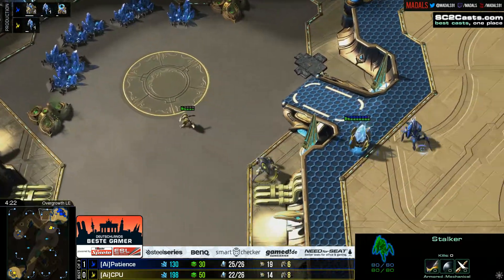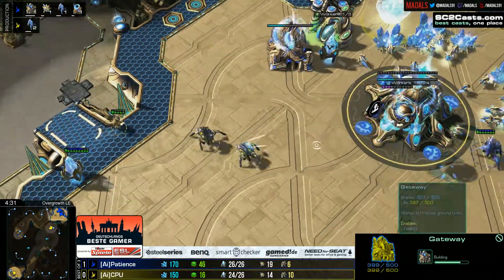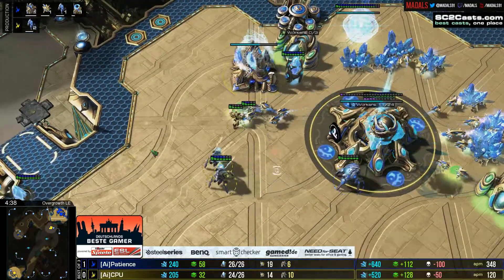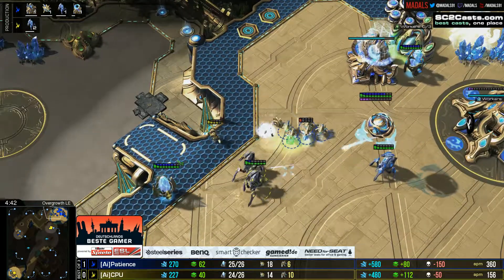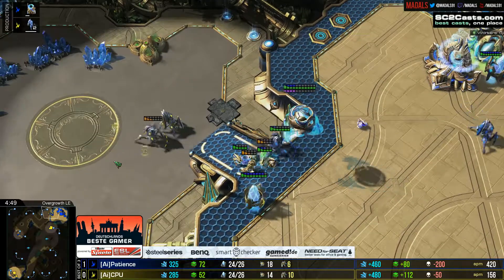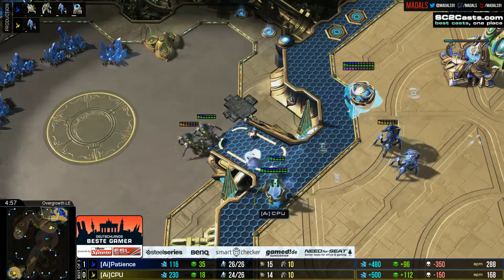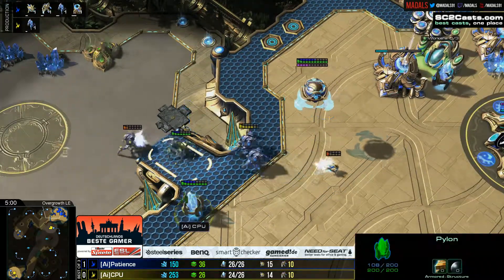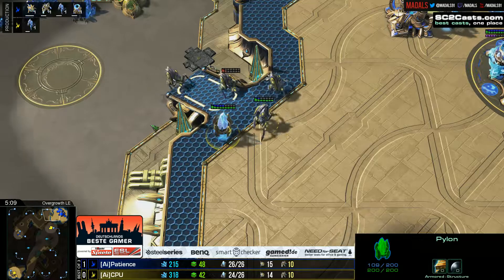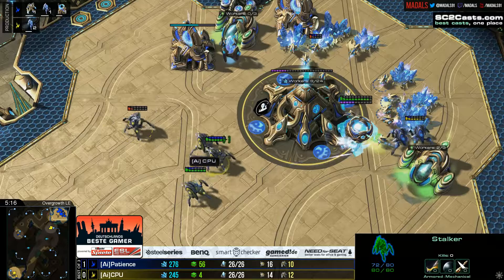Unfortunately the zealot does manage to survive. A stalker is now coming up as well — there are two stalkers up against one, and Patience is in a very tough position as the game continues. He needs to get out a lot more units very quickly. CPU is down in the worker count but up in the stalker count, and that can be all important. Patience is pulling probes to buy himself more time — he knows he can afford to sacrifice a couple. He's now got his own two stalkers up against two. This high ground pylon is actually really important — not for warp-ins, but for high ground vision, so the stalkers can pick off units on that high ground. Very good decision-making by CPU there.